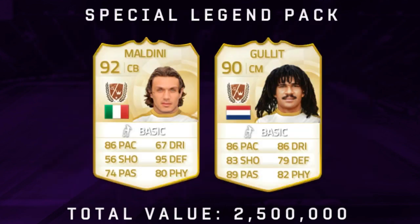Oh, my Jesus, guys — oh, my bloody God. In this legend pack that only cost four pounds, we got Maldini and Hullet. We couldn't have asked for anything better than that. Getting Hullet in a pack — you would be so lucky to do that on FIFA. On Foot Hero, you can pretty much pack him all the time. That is easy profits, guys. This pack has a total of 2.5 million. I am going to be enjoying my coins.